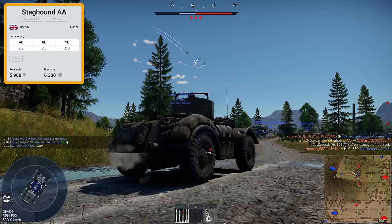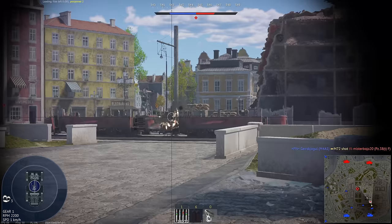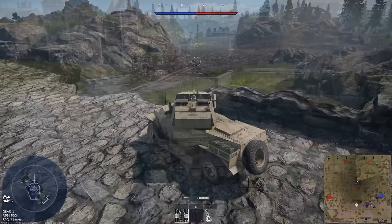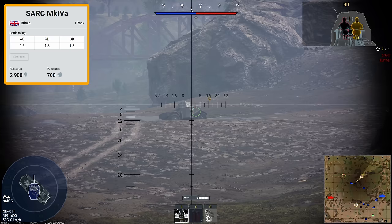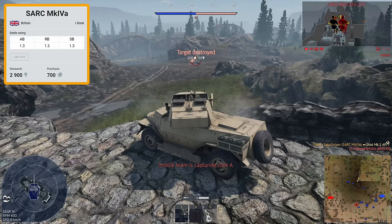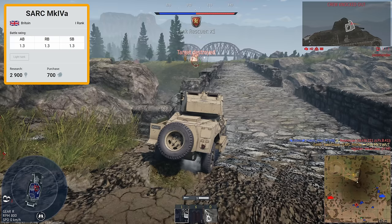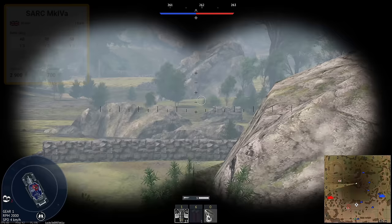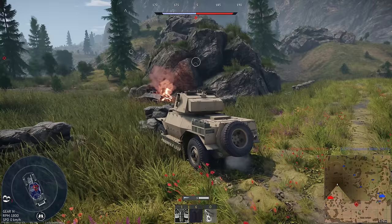The Staghound, like the Daimler, is also on a 4x4 chassis, giving it slightly better mobility than the AA Mark I, though beware of the mediocre acceleration. We also have our first South African vehicle, the SARC Mark IVA — essentially a South African Daimler clone, a 4x4 chassis with a 40mm gun. It has noticeably better acceleration than the Daimler but shares the same poor turret traverse rate. The tank is also open-topped, giving it very poor survivability even at these lower battle ratings. The Mark IVA is a surprisingly enjoyable little light tank, but start praying when you see a plane above you.